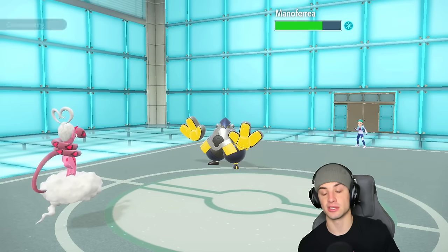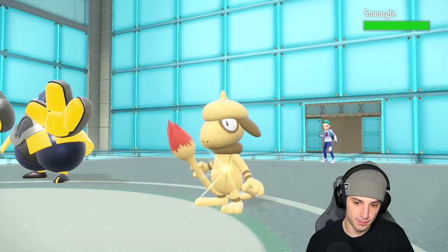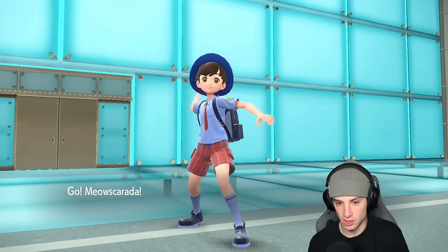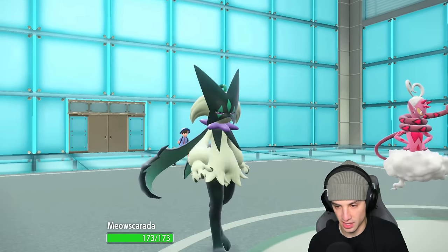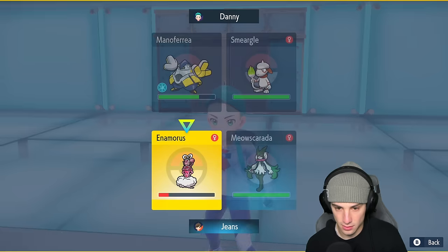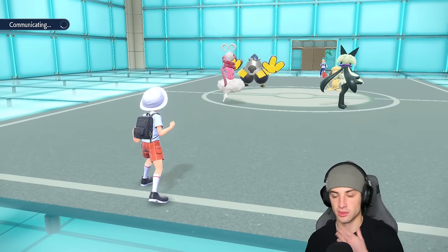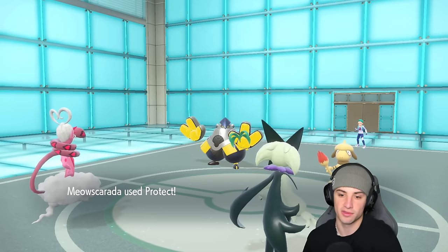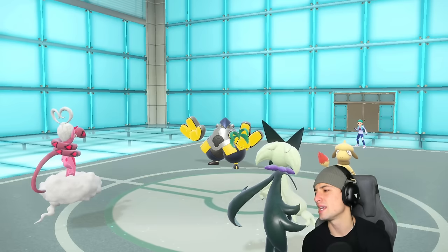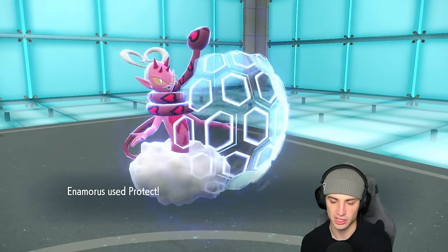I might as well double protect and let the Moody boost happen. I don't want Smeargle faking out any of my Pokemon, and I have Focus Sash on one of them. I'm going to protect here, just double protect — the freeze is probably wearing off this turn anyway. It switches to Normal type — I hate that Protean switches me like that and I can't switch back. Good old Protean activating Burning Bulwark. Good thing we didn't attack.